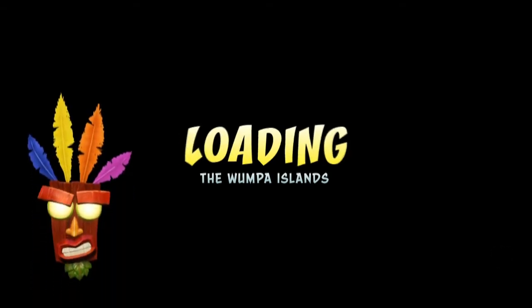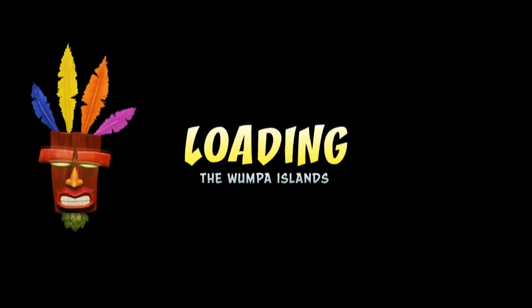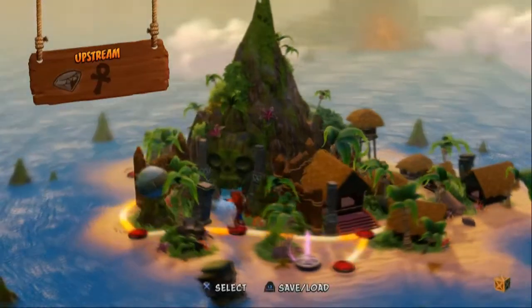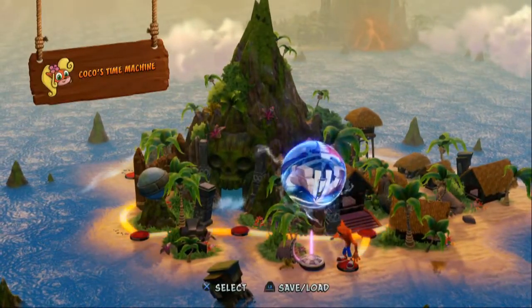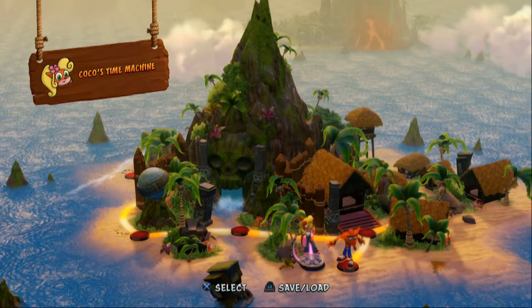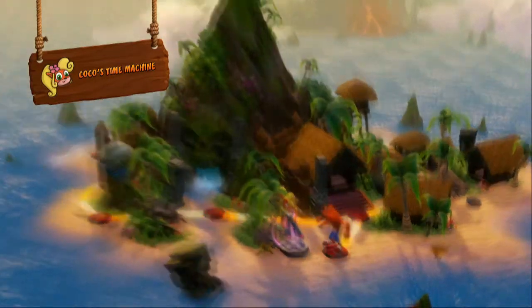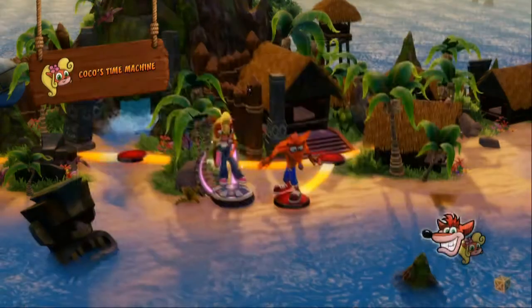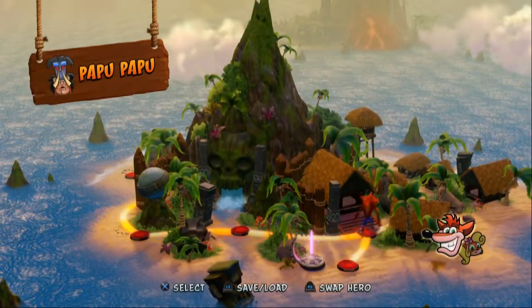All right, so that was beating Papu Papu clearly. Does it allow me to choose, or do I have to come back to that level specifically? No, it allows me to choose Rolling Stones... no no no - Coco's Time Machine! Yes, I want to see this. I want her to join the adventure. Press R2 to swap to Coco - that's freaking cool.